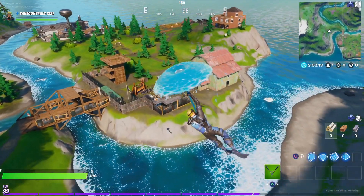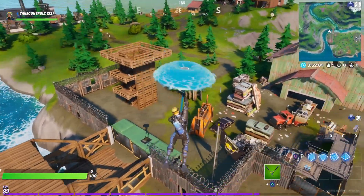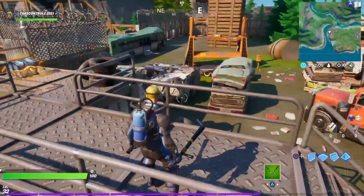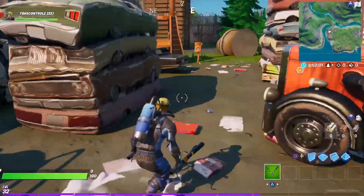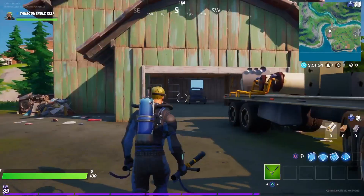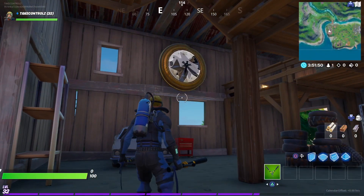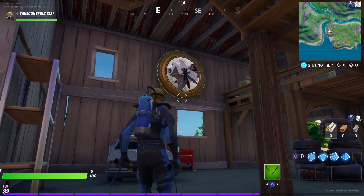I found this place - this little island southeast of Misty Meadows is called Camp Cod. And it is literally just filled with things from the old map. Look at that - things from Junk Junction. There's the Lonely Lodge sign sideways, and then you come inside here - there's the Tilted Towers clock from Junk Junction, like the original old one.